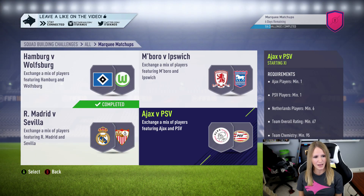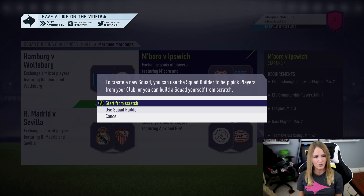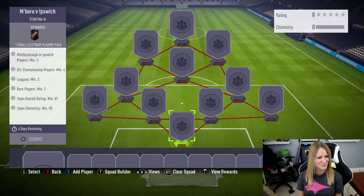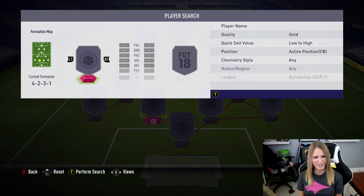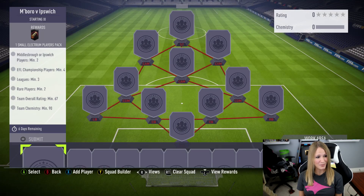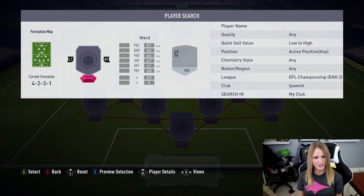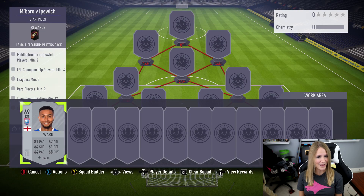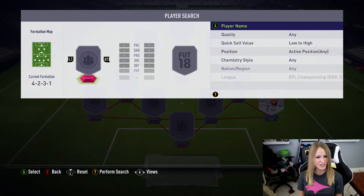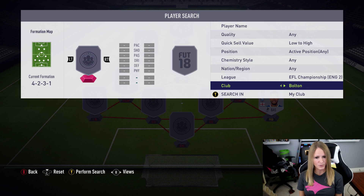There are also 20k packs I might open with these. We got Middlesbrough versus Ipswich, so we're gonna go try that. Let's move to that league — Middlesbrough. Let me go back and switch. Do I have any players from there? I need to go not just gold, I'll do anything. We do have one, and he's gonna have to be a right back because we don't have a right mid.